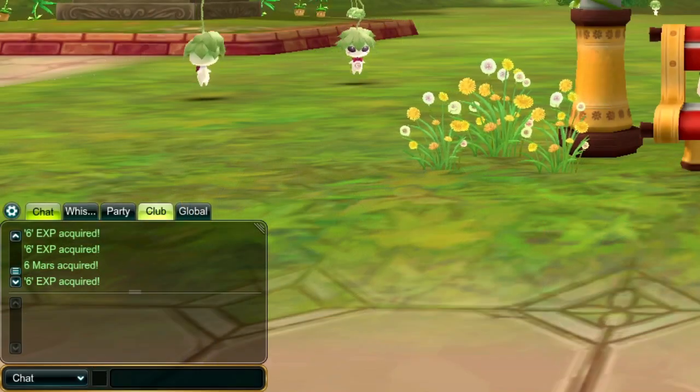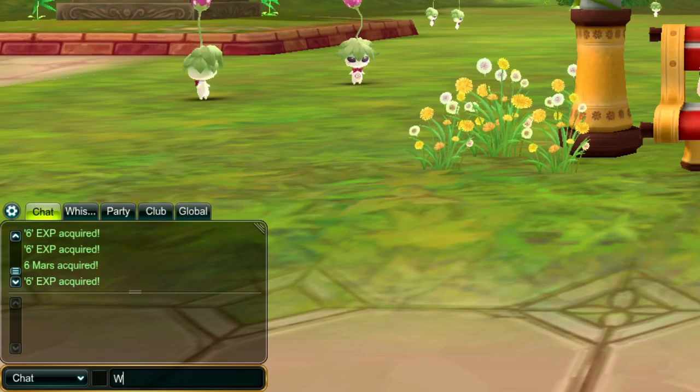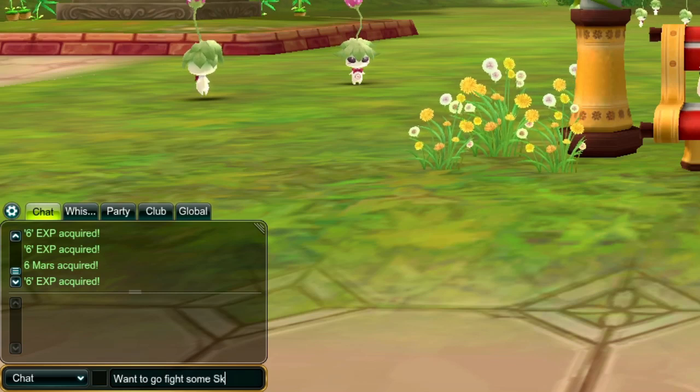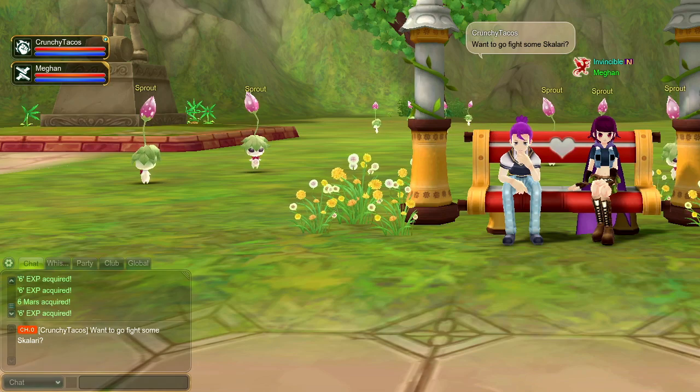In Remnant Knights, you have multiple chat options, and each one is useful for different purposes. First off is the basic chat. This lets you talk to anyone in your immediate area by pressing Enter, typing a message, and pressing Enter again.